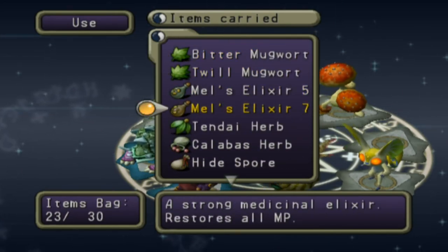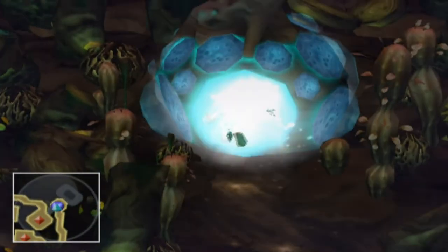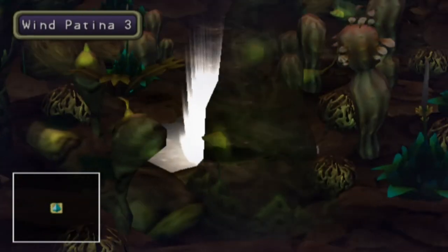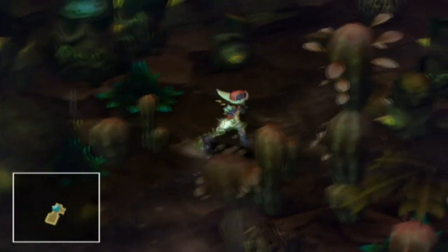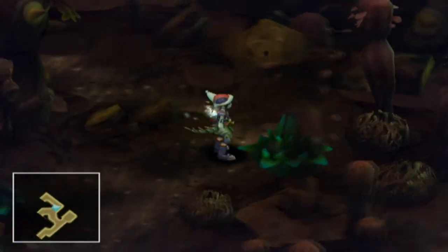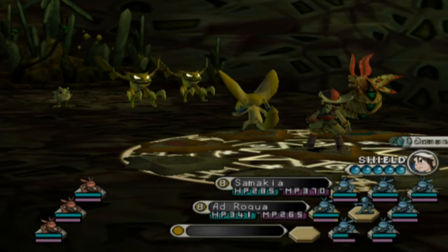I did get another Mel's Elixir, which is good, and another Twill Mugwort, which is also good. Let's just continue for another couple of minutes. This is going to be a very strange episode where we spend a lot of time doing random things. But it makes it such that in our next episode we absolutely should be finishing this forest and getting that orb. And now I'm getting another egg — look at this.